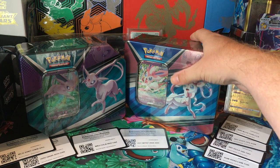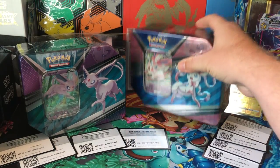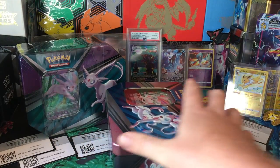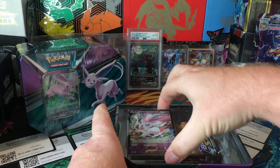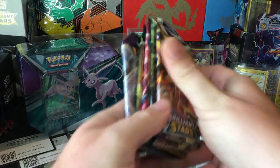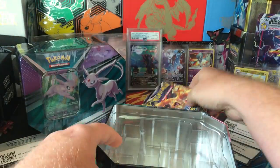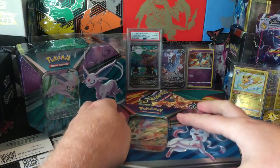I got some of these V-Hero tins a few months back — maybe a month or two ago — when they were dipping in price at their lowest point because I liked them and I liked the pack selection. I figured I could either open them at a later time, which is what I'm doing now, or maybe sell them at a later time.